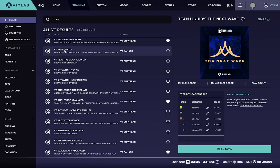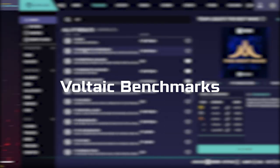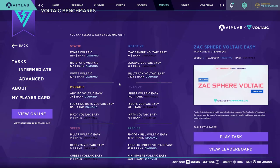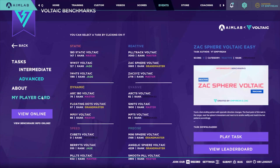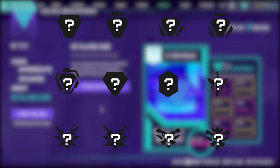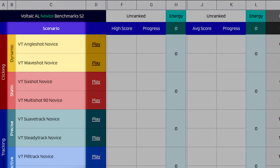This pitfall centered around a lack of direction is what incited the creation of the Voltaic Benchmarks — a structured system designed to give aim training players a clear path to success. The benchmarks achieve this by establishing a ranking system that is traversed by reaching specific high score targets, set for custom-made scenarios all designed to assess different variables involved in aiming.